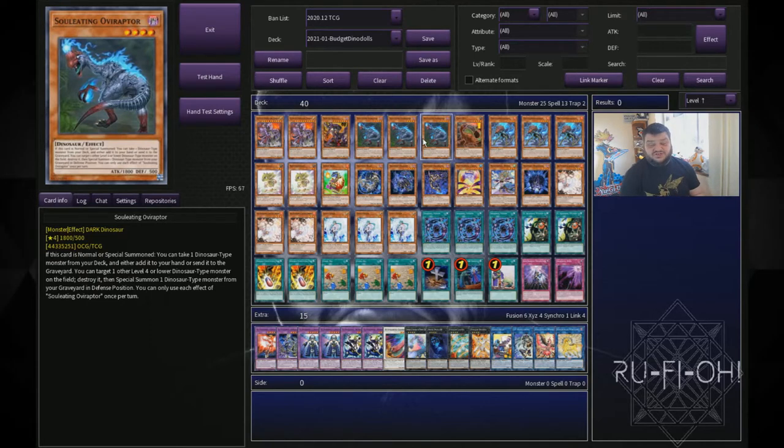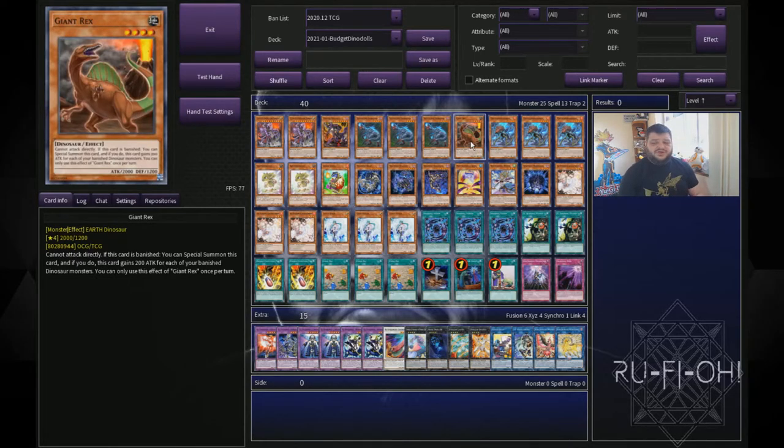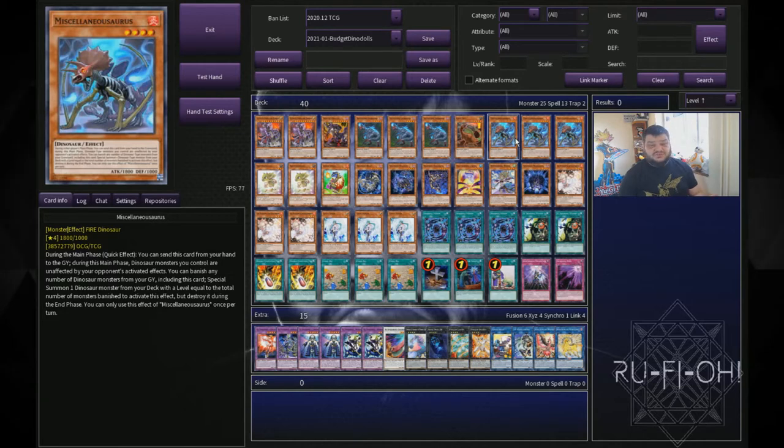We're running triple copies of Soul Eater Raptor. This card is absolutely insane — if they ever hit this on the list, every Dino variant is dead without it. It is incredibly strong and you need to play it at three, no question. Running a single copy of Giant Rex because being able to banish it is broken — free materials you can go into for rank four plays. Triple copies of Miscellaneousaurus as well. This card does absolutely everything: it gets you summons from the deck, it protects your cards. A lot of people are calling for it to get hit on the list, but personally I wouldn't like to see it. I really like Dinos being in the meta, and I appreciate that they're budget friendly because not everyone has access to every card. This is a good option for a budget deck that lets you compete with meta decks.